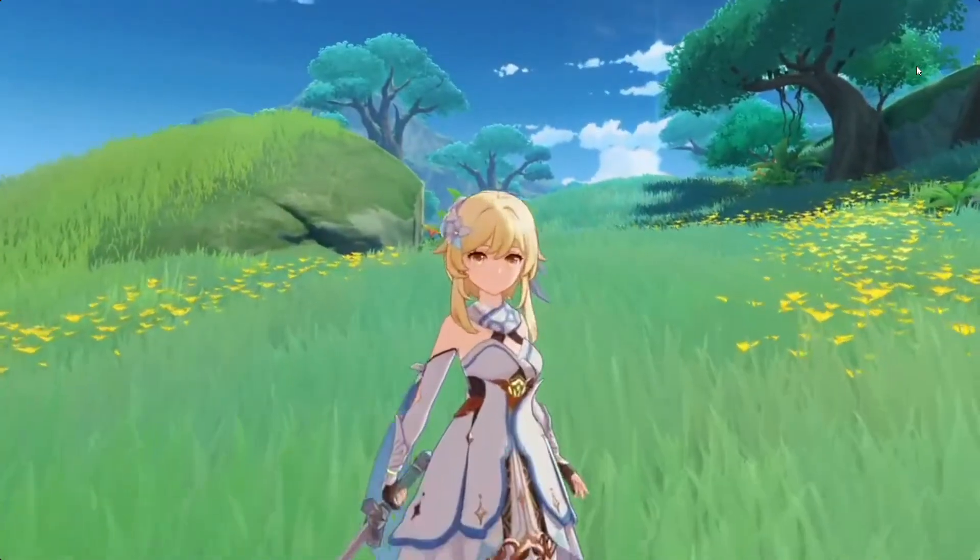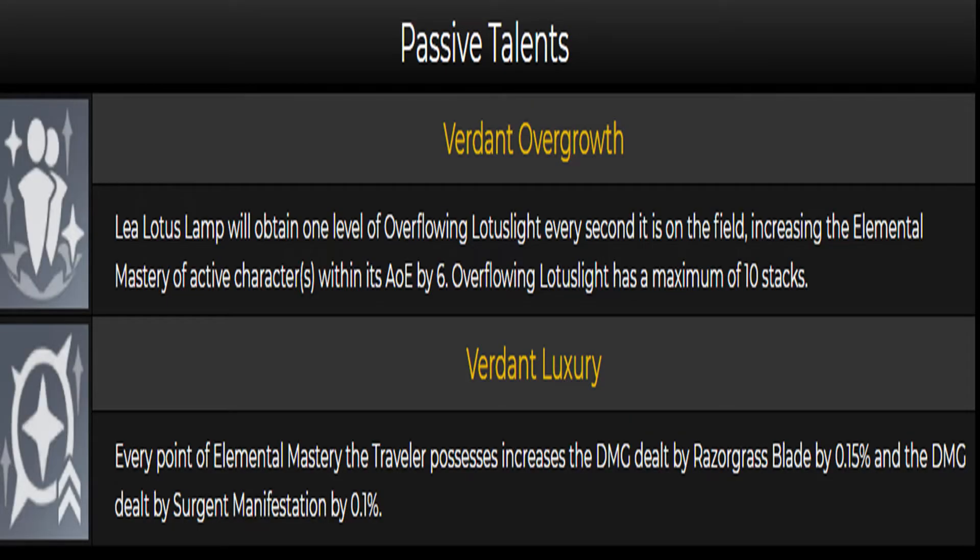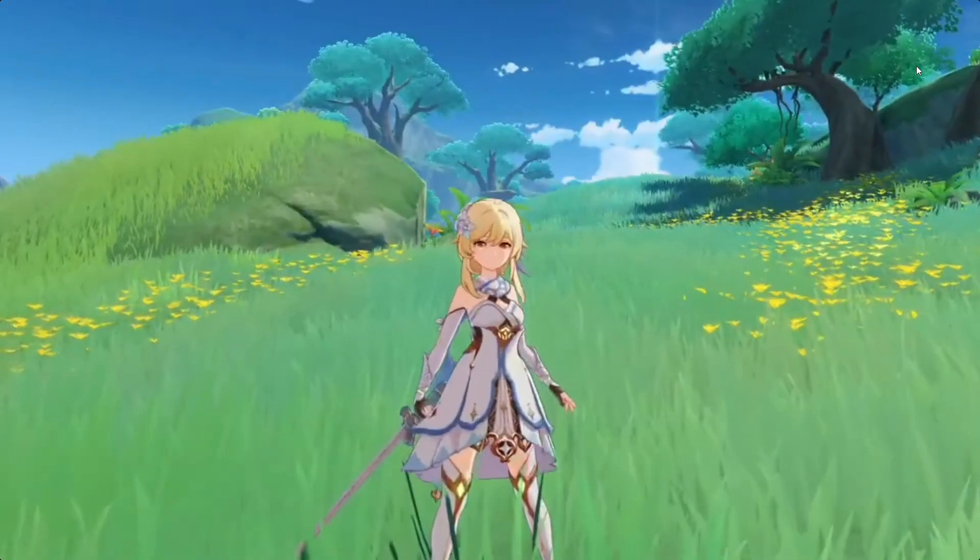Let's take a look at the passive talents. Verdant Overgrowth: the lotus lamp will obtain one level of overflowing lotus light every second on the field, increasing the elemental mastery of active characters in its AOE by 6, with a maximum of 10 stacks — so we can get about 60 increased elemental mastery, which is good for elemental reactions within the burst. And then Verdant Luxury: every point of elemental mastery the traveler possesses increases the damage dealt by the elemental skill by 0.15% and the damage dealt by the burst by 0.1%. So basically the passive talent gives elemental mastery to the traveler so the traveler can then deal more damage with the skills.